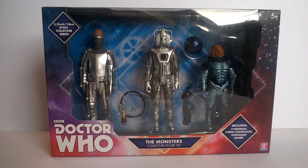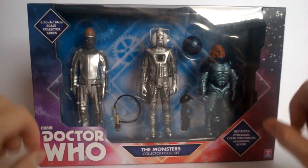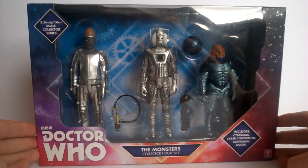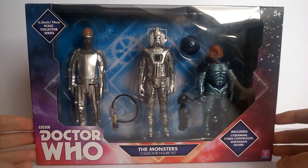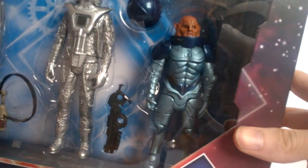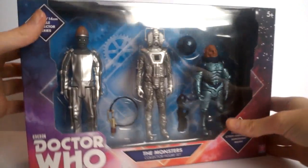This set is one I was particularly looking forward to, especially for the figure in the middle. The box features the 5.5/14 centimeter scale collector series branding at the top, the Doctor Who logo, and the figures displayed nicely. It includes a Cyberman, Cyber Controller, and a Sontaran listed as 'Skor' - which is actually incorrect, as we'll get to.